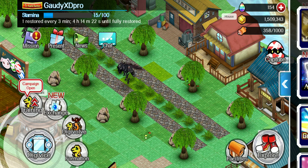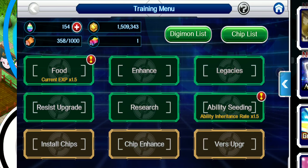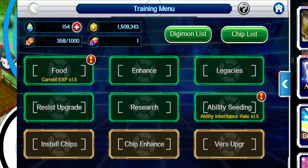I did go for the Excalibur pack. I just like Dormon a lot better than the Tiger Vista Mon or whatever it's called — I'm not even saying it right — but yeah, you guys know what I mean.